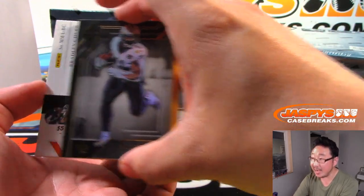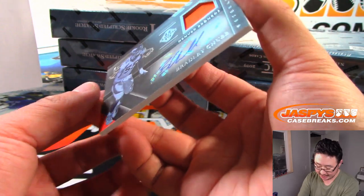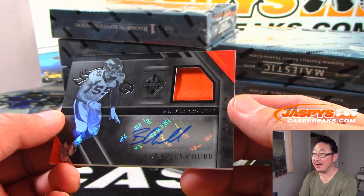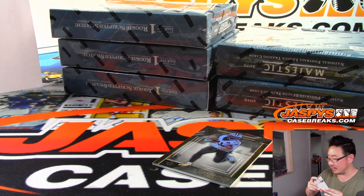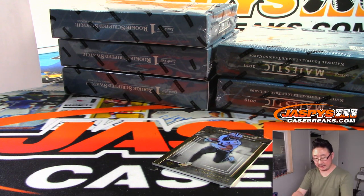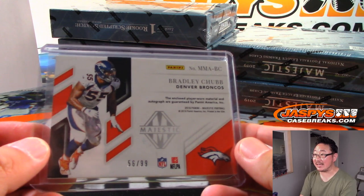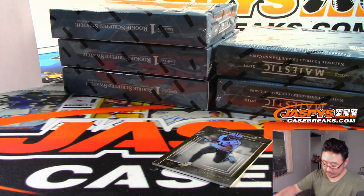The other autograph behind Kamara is Bradley Chubb, 56 out of 99 — jersey and autograph for Oppo Joe Mojo and the Broncos. Broncos are a number block team. Kamara for the Saints goes to Stephen Kay — that's to 50.